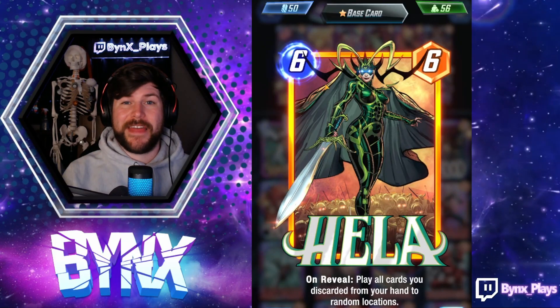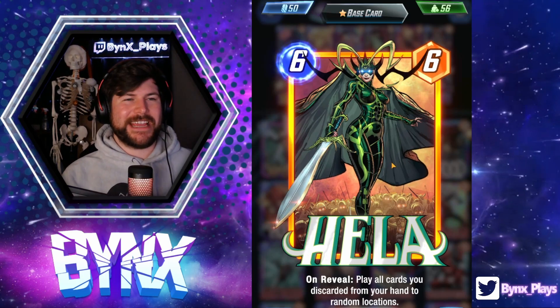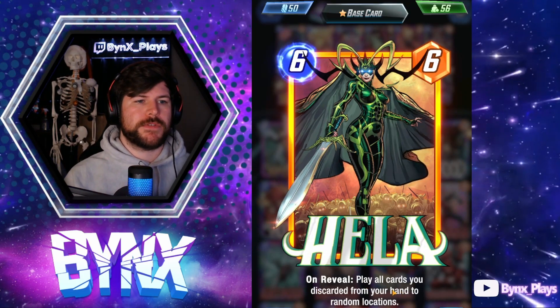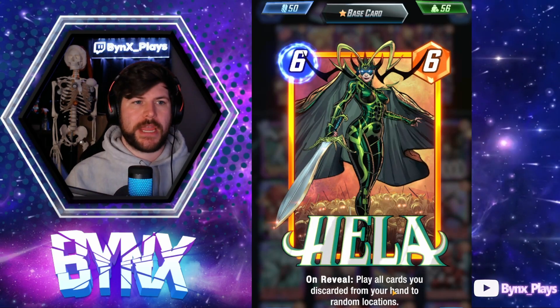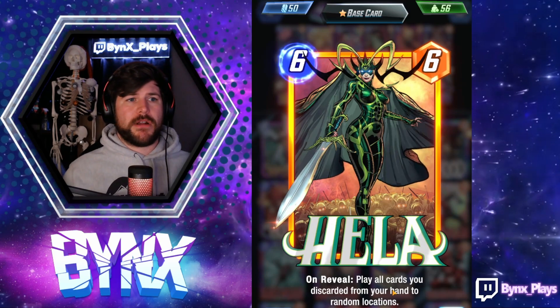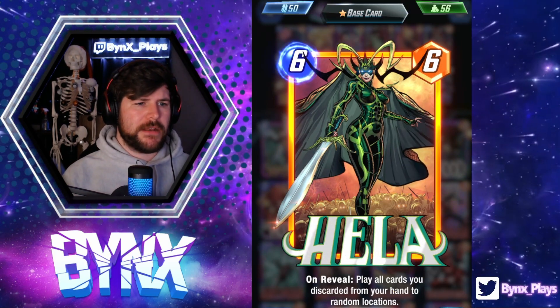Hey all, Binks here, and this deck is hella good. The deck features Hela, a 6 energy, 6 power card, with on reveal: play all cards you have discarded from your hand to random locations. So it's a big, awesome finisher card for a discard deck — you want to discard a bunch of really strong cards, and then replay them all at the very end.